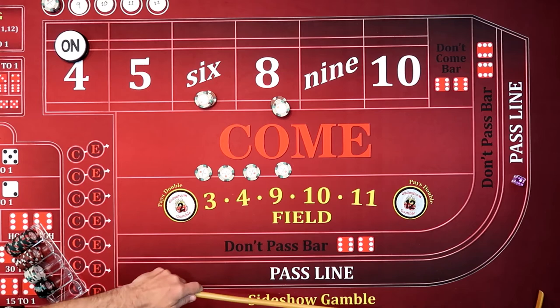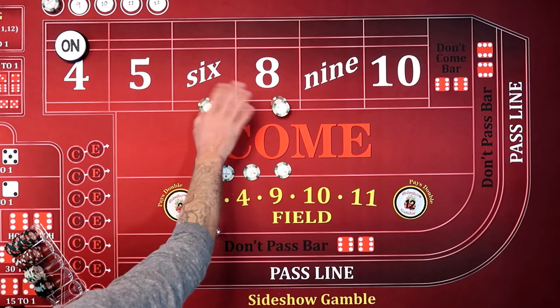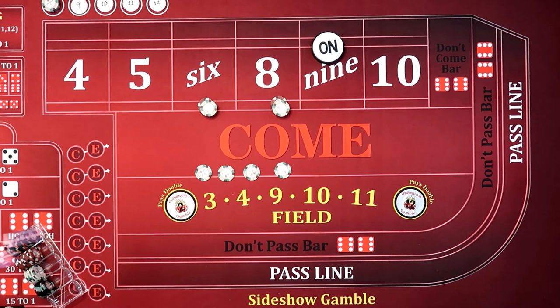So guess what — actually, we wouldn't even play that shooter anymore. What I would do is I would not have those on — those would be off. He threw a 7, we're off. Okay, now we're starting. All right, $639. Because that other shooter got us the one hit and that was it. $325 doesn't do us anything. So we started over completely — we're going to go through the whole process again.